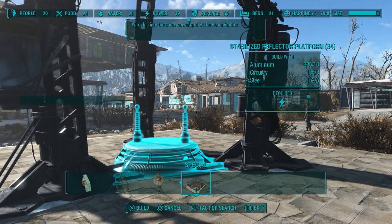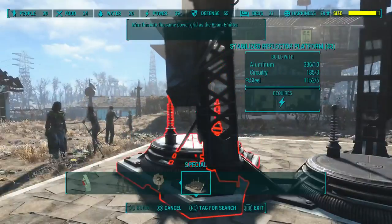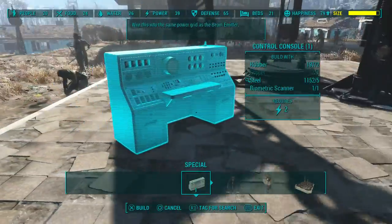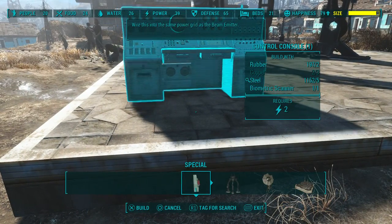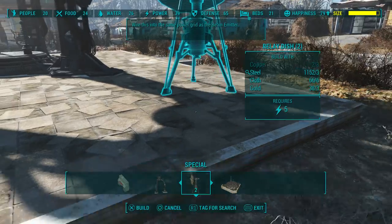You're gonna build the stabilise reflection and put it in there — make sure you place it underneath the molecular beam. After that, you're gonna build the control console and then the relay dish.